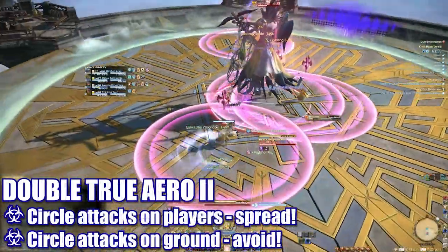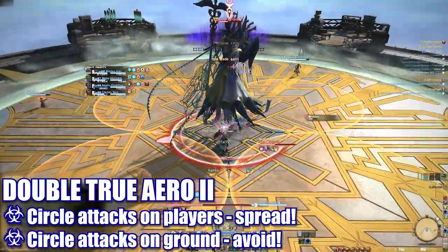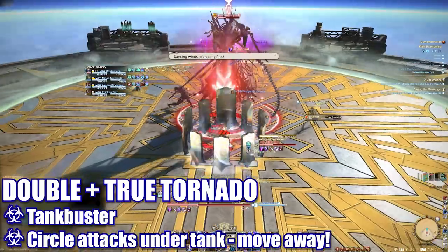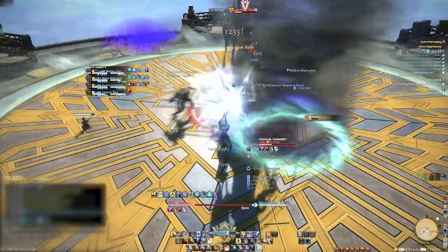Double True Arrow 2 will target each player with circle attacks — spread these to avoid overlapping damage. Immediately after, another set of circle AoEs will form on the ground that players should avoid. The next double will affect the tank buster, and the tank will need to move out of the ground circle attack after the initial hit. These mechanics will repeat until the boss is down.